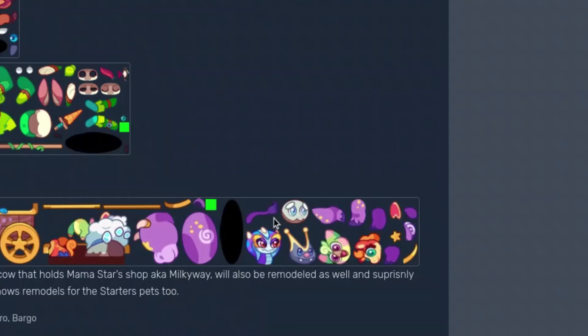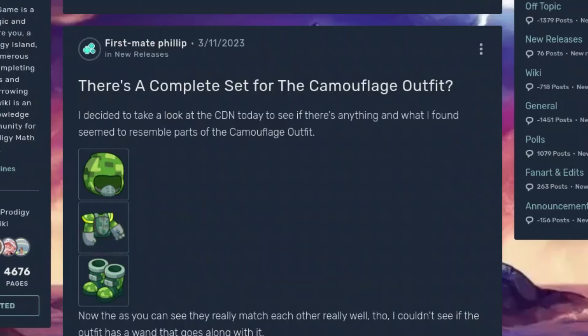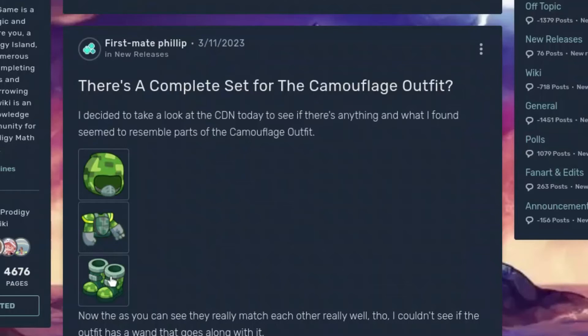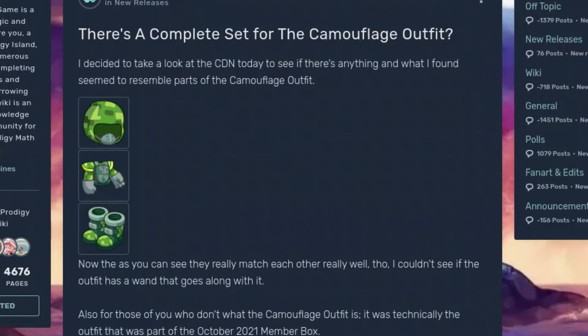This isn't Spring Fest, but the cart for Mama Star got updated. And yet another thing that I don't think will be coming to Spring Fest is this. This is already in the game, but there is a leaked hat and boots for this, which would complete the set.